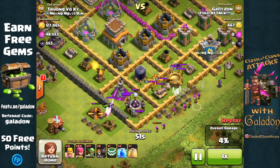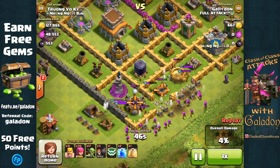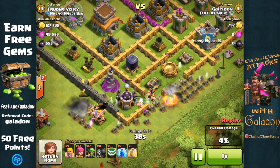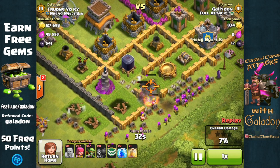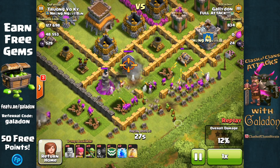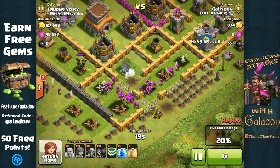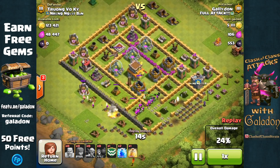We're bringing a pretty standard army: lots of archers, lots of barbarians, a sprinkling of wall breakers and goblins to get through critical walls. Although it's a cheap Barching army, with just a few extra troops and some focus in one specific area we can go after that DE specifically. We're not worried about trophies here, not worried about 50% or Town Halls — we just want to clean out the DE as best as possible.